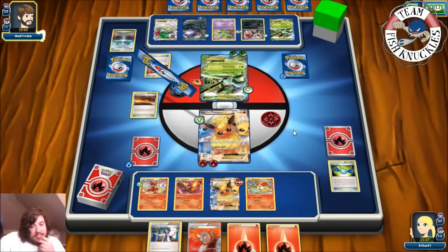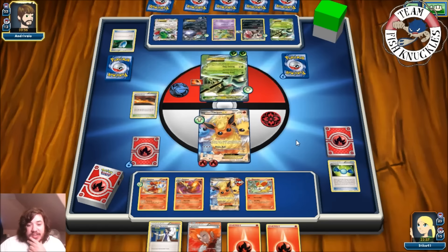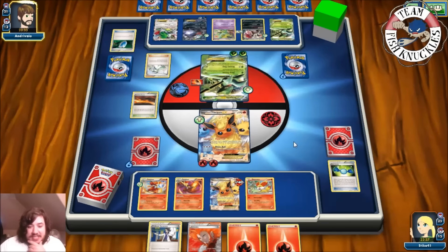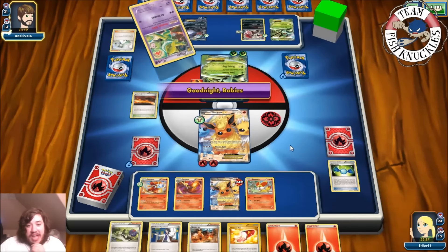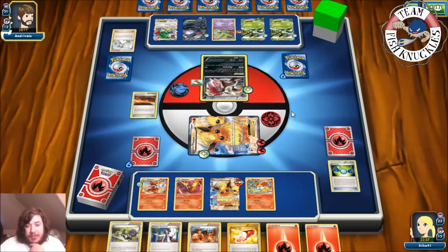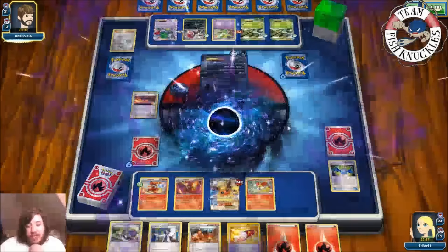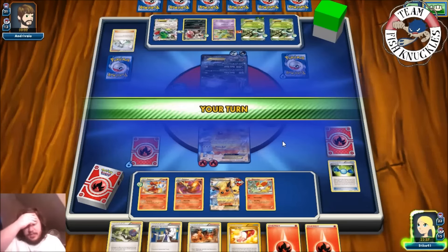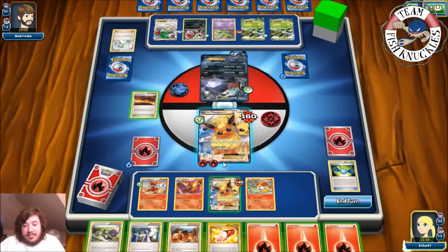A Trainer's Mail looks at the top four cards. There's a VS Seeker. They'll use Goodnight Babies to put both of us to sleep, then an N to draw six new cards. On our turn we get a Fire Energy and a Blacksmith. We use Trainer's Mail. With Blacksmith and a Fire attachment, Psystorm can do 160 damage. Let's Ultra Ball — discard N and Fire Energy — to grab a Delphox. We attach a Fire Energy and use Mystical Fire to draw six new cards.